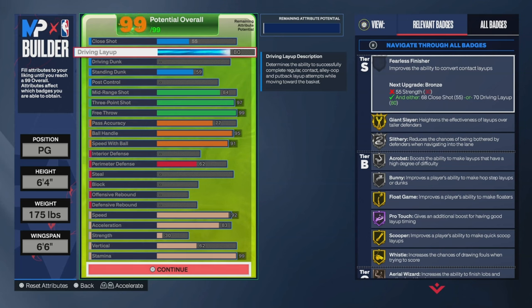Here's the build. Obviously it's going to be a point guard at six foot four, 175 pounds, with a wingspan of six foot six. Starting from the driving attributes, you want to make sure you go with an 80 driving layup to get this animation right here.